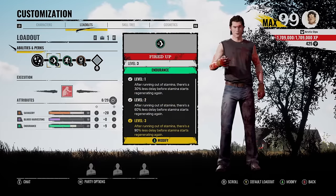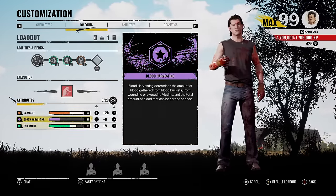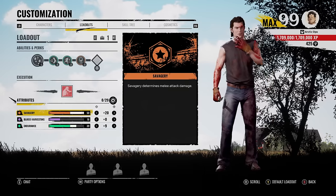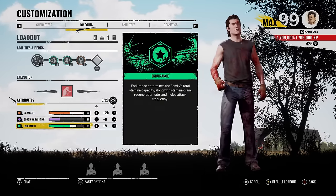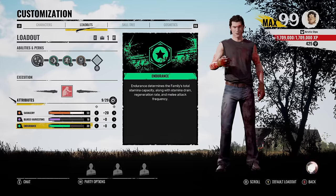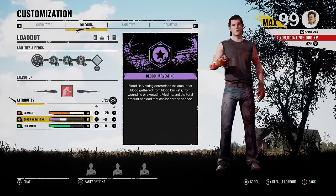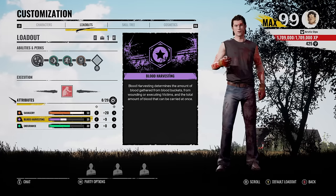Loadout number one, we got fired up, scout, and serrated. With 15 into savagery and 39 into endurance. Now, before we move on, all four of my Johnny loadouts have these same exact attributes in the build. But you can obviously do whatever you want and mix and match. But sometimes I like to take all the points out of endurance and put all of it into blood harvesting.